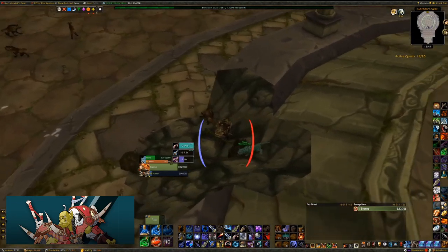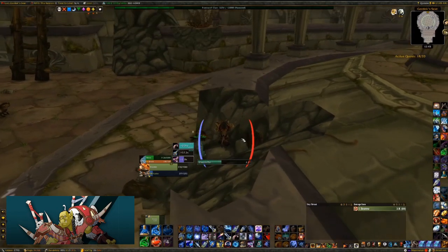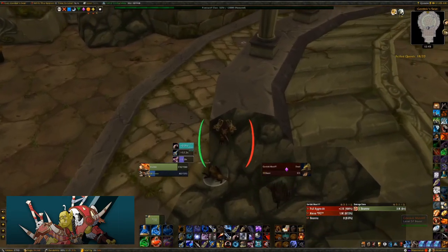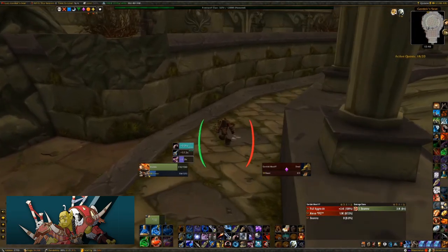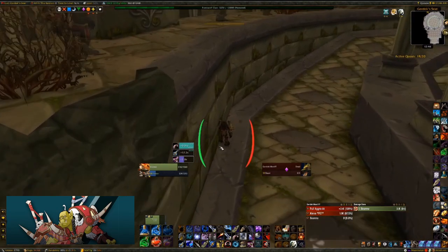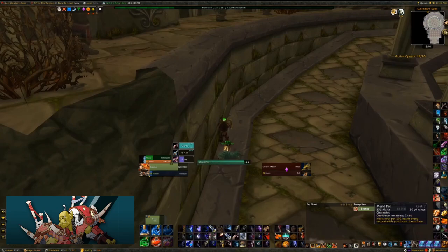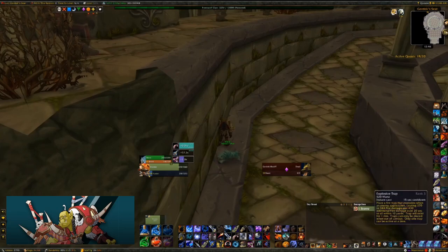To reset for the king fight, the mobs around the edge are going to keep you in combat, so I'm going to dismiss my pet and then feign death to get out of combat. If you go over here against this wall it keeps you out of combat with the guys up top because you're line of sight with them. Come back up, heal my pet up, drink up, get mana up and then get set up for the king.